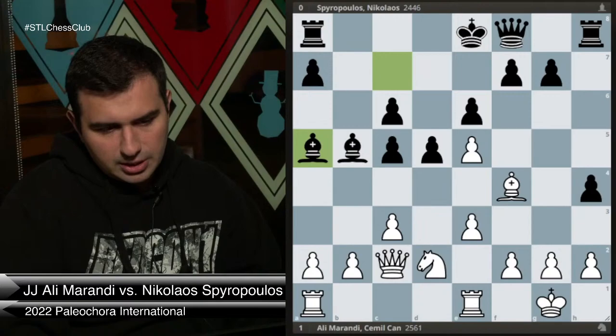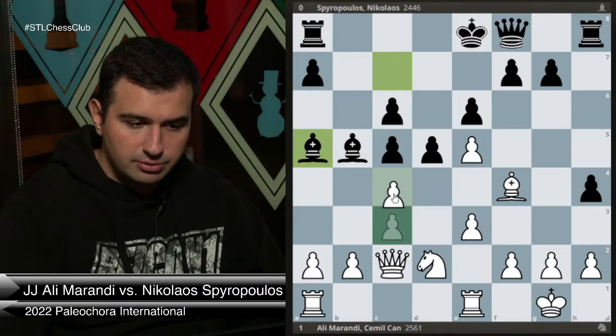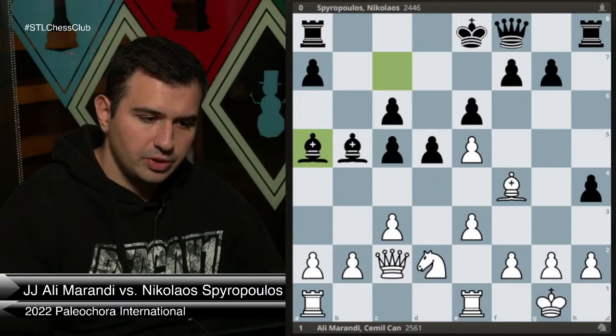My opponent played h4 attacking my bishop. Then the most surprising move of the game: he played Bc7 to Ba5, anticipating c4. His point is if I go c4, he takes on d2 and after Qxd2 he captures the pawn. But is c4 my only chance? I don't think so — I have other ideas. So I played a4, hit the bishop, bishop dropped back, and now I have multiple good choices.